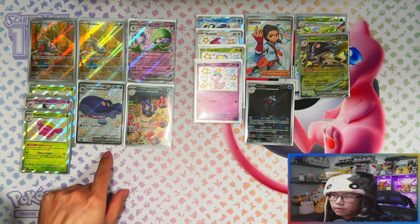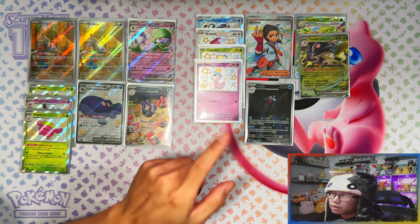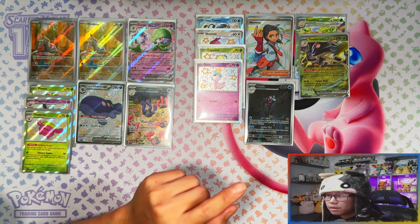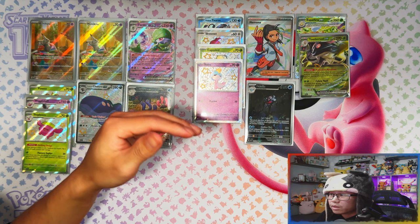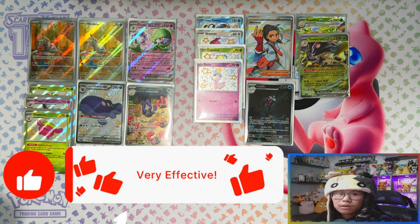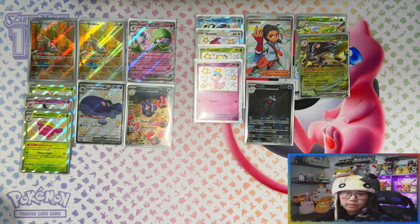So for the first ETB we got six hits - three baby shinies, one full art, one IR, and one ex. For the second one we got four baby shinies, one full art, one IR, and two exes - eight hits out of eleven packs. Over fifty percent pull rates across both ETBs - that's not too bad! There are 120 baby shinies though, so if you're opening packs to complete the set you're going to be pulling a lot of doubles before you even get to 120. Anyway guys, thanks for watching - leave a like, subscribe, and I'll see you on the next one. Peace.